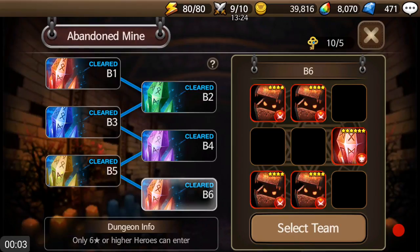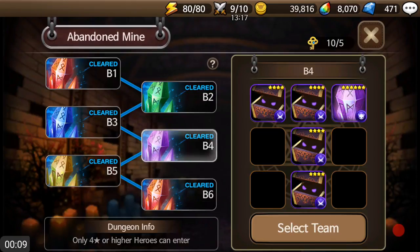How's it going guys? Midnight Rainer here. Today we are going to be taking a look at the Abandoned Mine, and we're going to be going through B4 through B6. I know B1, B2, and B3 are a lot easier, so that's kind of why I'm doing this series on B4 through B6.